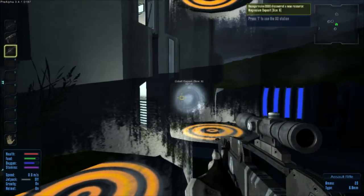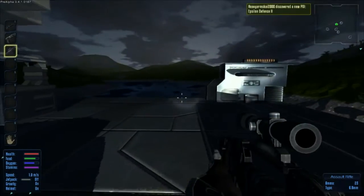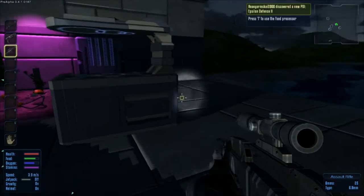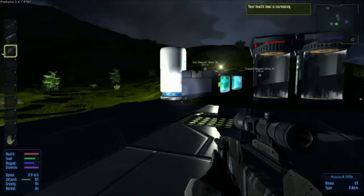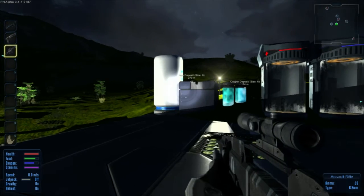I gotta get out of here. I'm finding lots of magnesium deposits, though. Well, it sounds like we need to get heavily armed and go over there and take out those drones. I think they took out one of the thrusters underneath me, because I keep losing altitude.